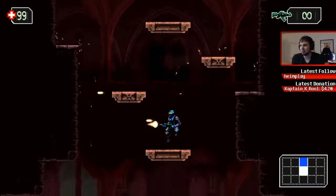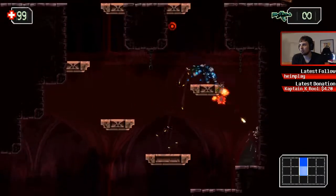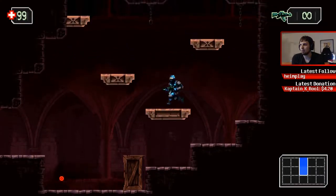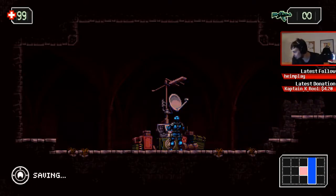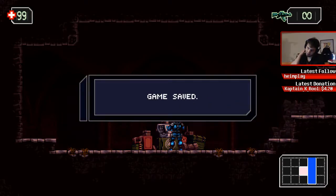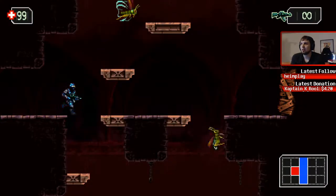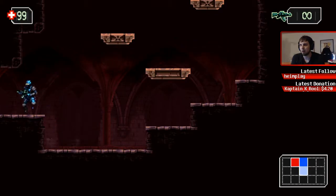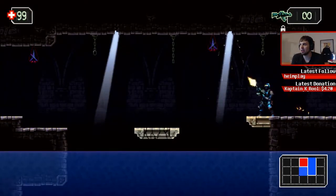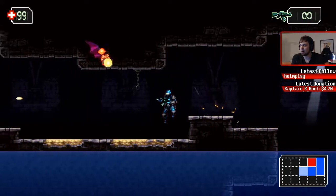Damn it, stupid box. No don't roll, no don't roll. I don't need that, that's just health probably. Oh, a save room! That's what I was thinking — it's basically like Metroid, which is good. I have this map right here, see. I see you. Can I swim? Probably.